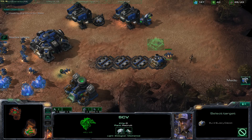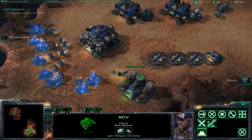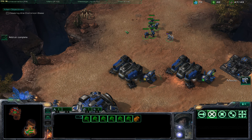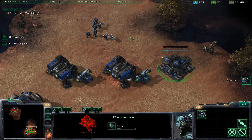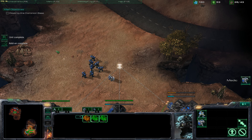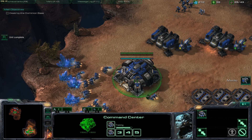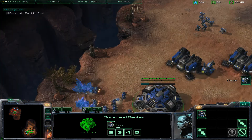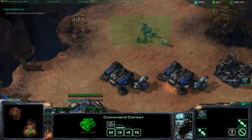Let's go ahead and build another barracks. I like to hotkey all of my barracks on control group 5 — that is a completely personal preference. However you like to control group your structures, by all means do it. I just find it useful to put all my military structures on 5, put my command center on 4, and put my general military on 1.